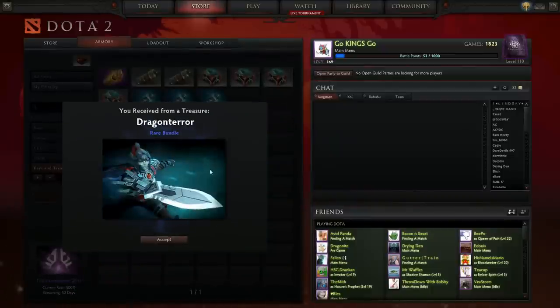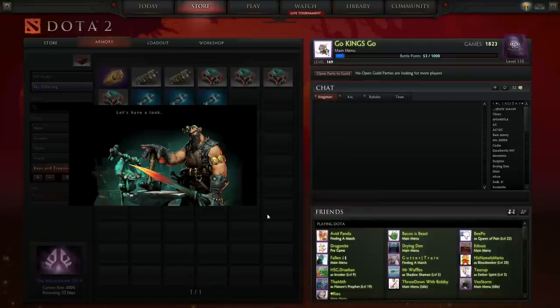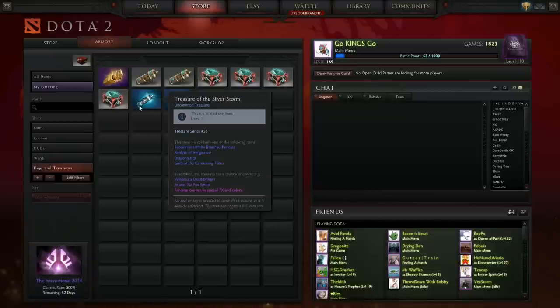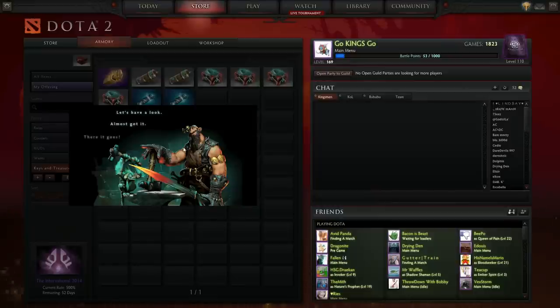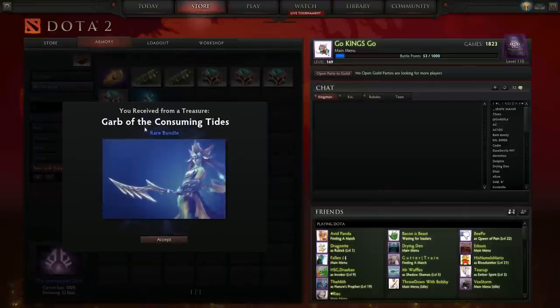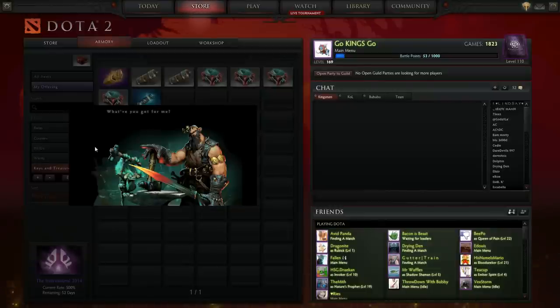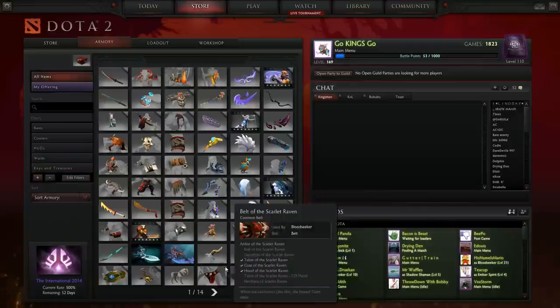Let's go ahead and open these chests up. First up, we got the Dragon Terror rare bundle — my pages are all full so I'll open those up right after. Next, let's open it up and see what we get. If we get Venomancer I'll be happy. We got the Acolyte of Vengeance — pretty cool loading screen. Next up, two more left. We got the Garb of the Consuming Tides, and we're down to our last one, which would be the Vengeful Spirit set. We didn't get lucky today and get any of the rare or very rare sets.